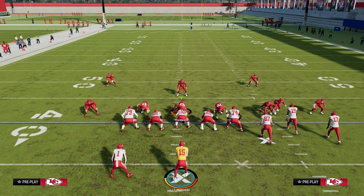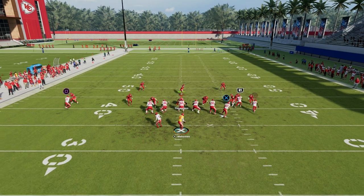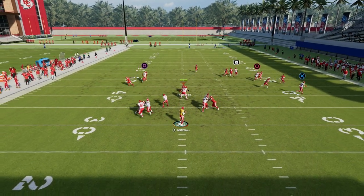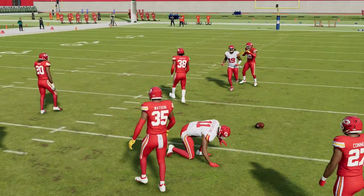From a setup perspective, we're only going to need one hot route. All we're going to do is fade the slot receiver and snap the ball. You've got a couple different reads in terms of how this play is going to work.